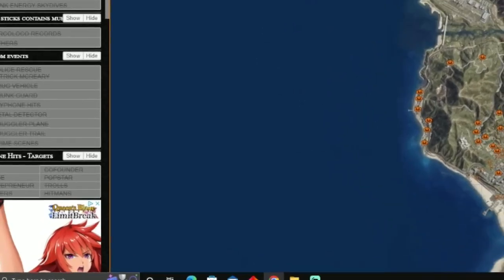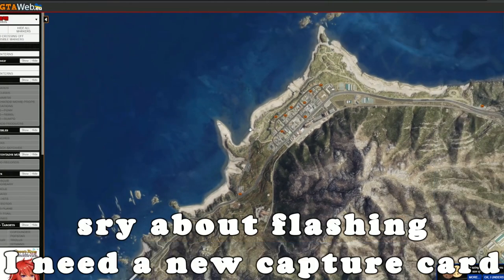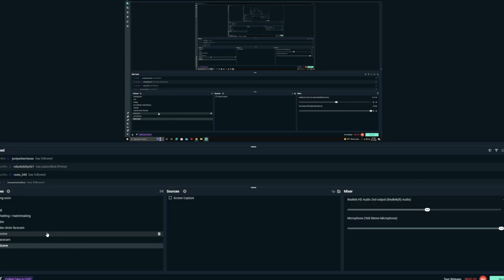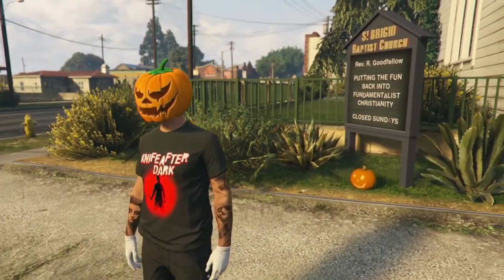There are a lot of these all over the map, and there is a UFO too that we checked out in the last video. I might put up a short later tonight just showing you guys the location. If you collect all of these you get a massive money bonus and you get the rare pumpkin t-shirt.